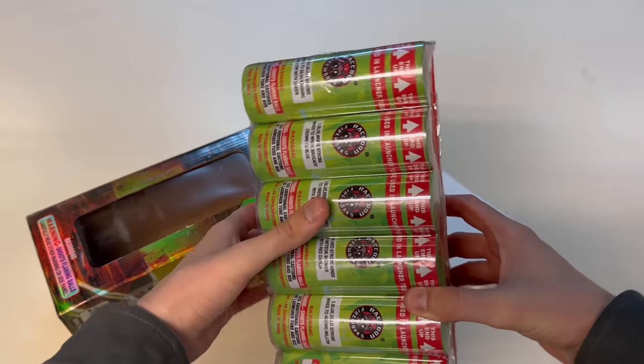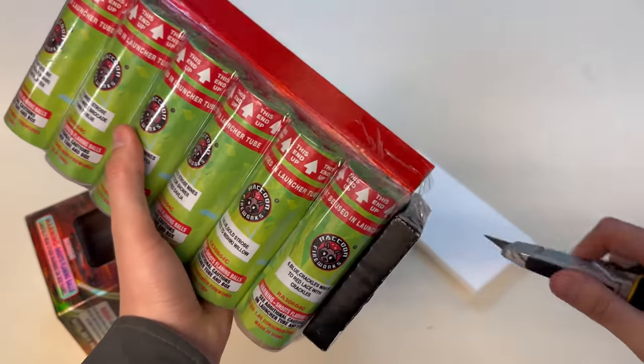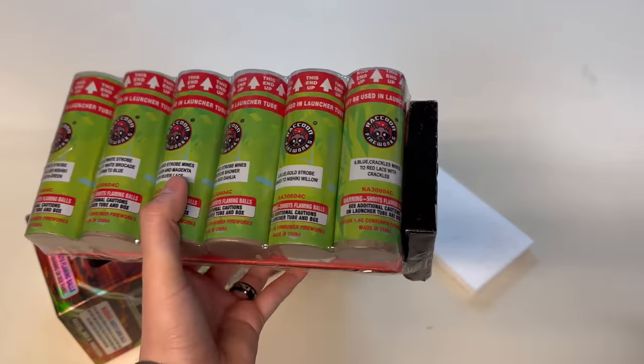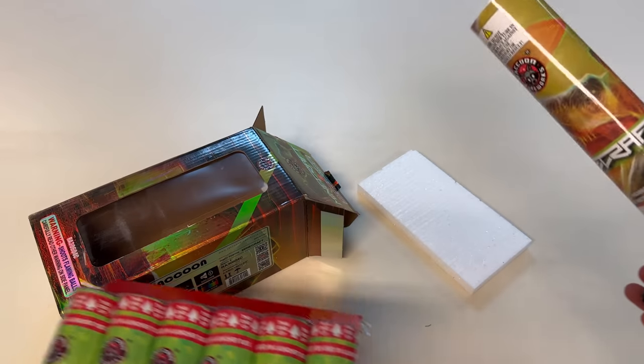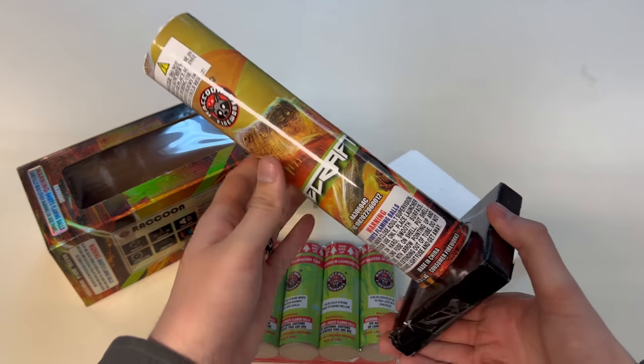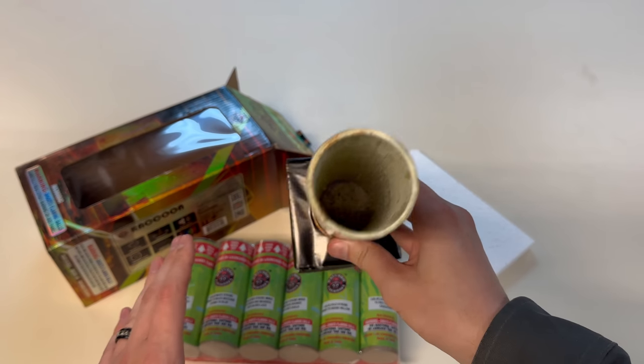We do that in every episode, even though all of these tubes are generally the same. We still like to look at them, because as soon as I stop doing that, then the firework companies are going to start decreasing the quality of these tubes — not necessarily Raccoon, but I just know that that would happen down the line if I quit showing these things. So what's interesting — it's a good thing we did this — because this is a 10-inch tube.